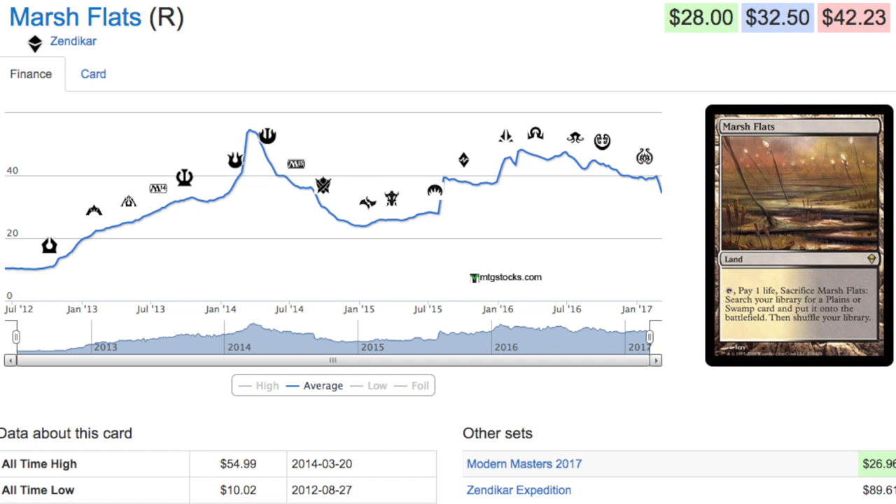When I say reprint into oblivion, I truly mean these lands should be around $20–$25 at most. There's no reason they should ever have been over a hundred dollars except for the secondary market.